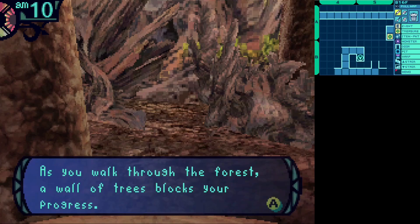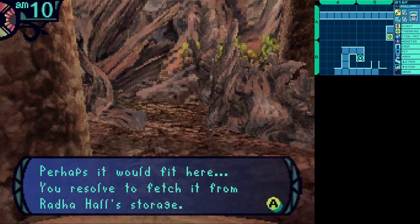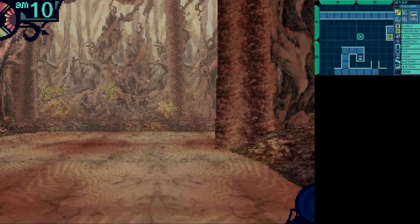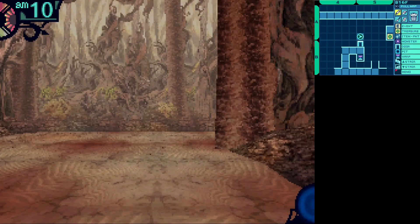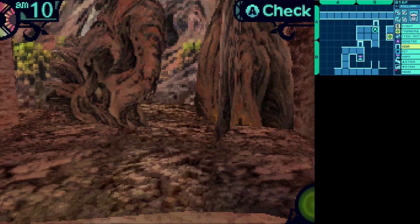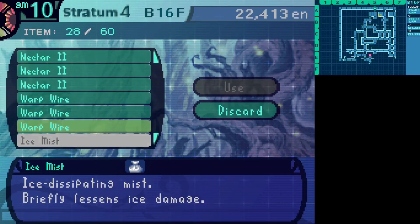I think this is a warp tile right here. As you walk through the forest, a wall of trees blocks your progress. A man-made hollow is in the tree before you, waiting to receive something. You remember the stone tablet dropped by the mysterious shadow — perhaps it would fit here. You resolved to fetch it from the Rada Hall's storage. Yeah, let's just go and steal the thing, why not? That was one way — great. I really don't feel like taking the long way back. Let's use a warp wire and get out of here, because I've gotta go fetch that thing.